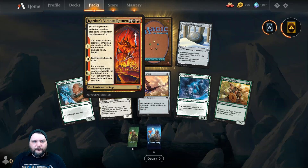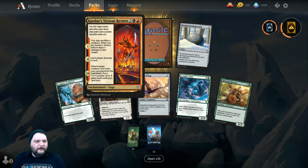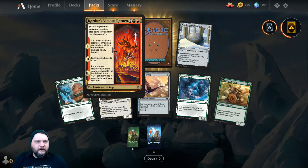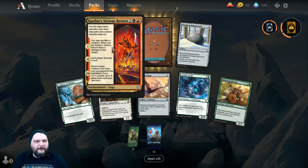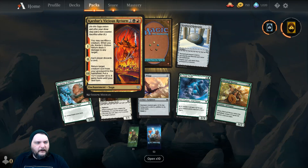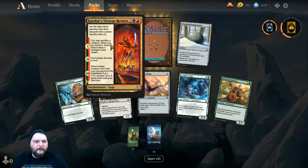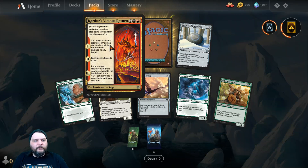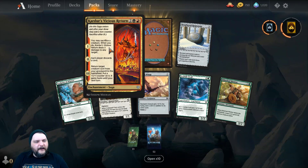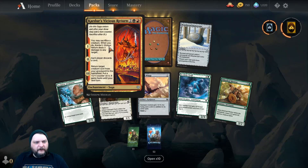Carder's Vicious Return — 2, a black and a red for a Saga. Chapter 1: you may sacrifice a creature; when you do, this deals 3 damage to any target. Part 2: each player discards a card. Part 3: return target creature card from your graveyard to the battlefield, put a +1/+1 counter on it, and it gains Haste until your next turn.